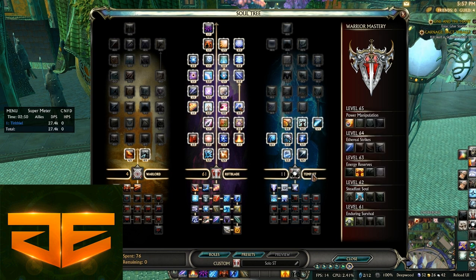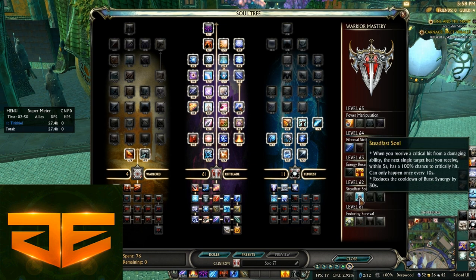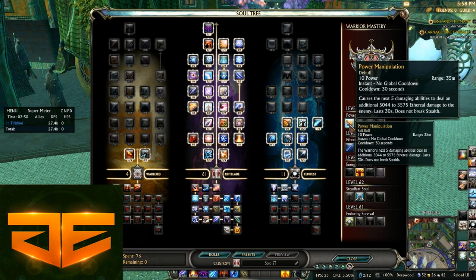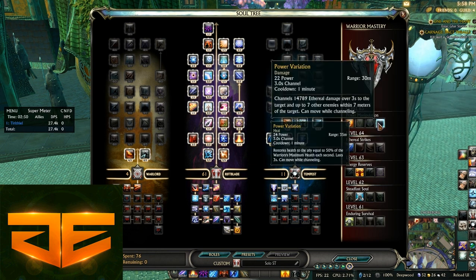So, 61 Rift Blade: the Warlord goes to four points in Soldier's Might, 11 points in Tempest, five in Amped, five in Enhanced Power, and then one in Jolt. Jolt is your little self-heal. Your level 61 mastery is Enduring Survival, 62 is Steadfast Soul, 63 is Energy Reserves, 64 is Ethereal Strikes, and 65 is Power Manipulation.